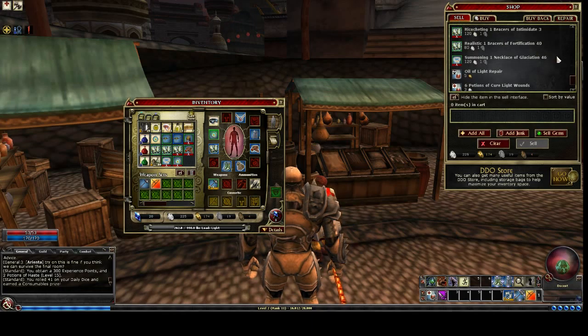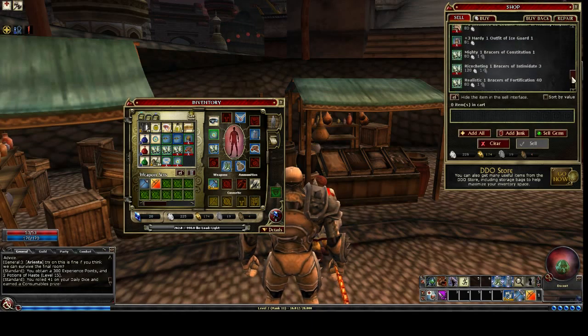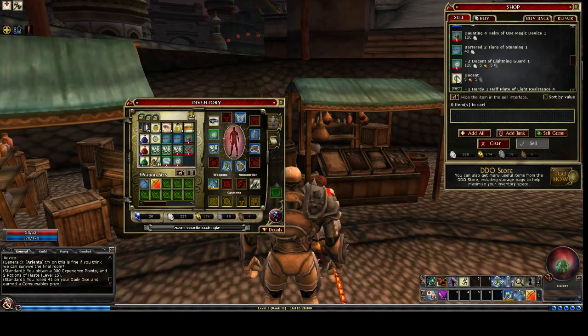That cost me 3 silver, 3 copper. Now I go back over to the sell tab — there's the docent. I can sell it now for 5. I click sell and sell that.